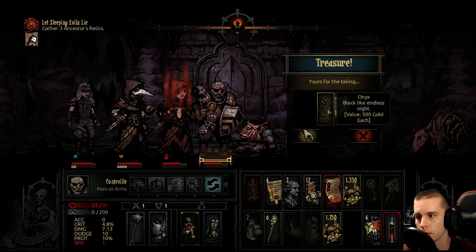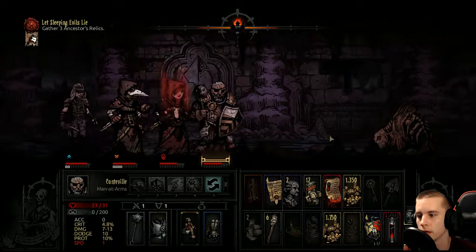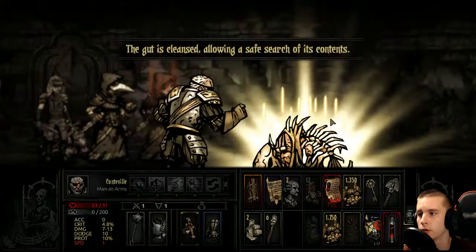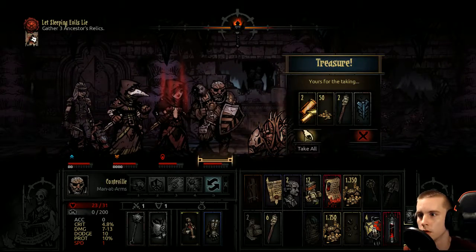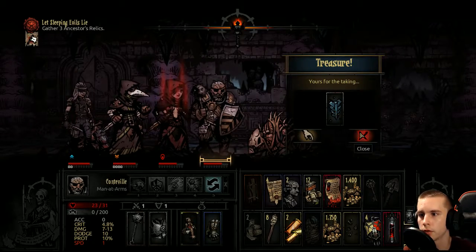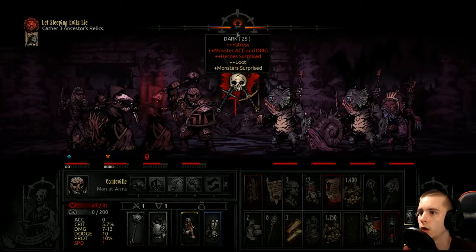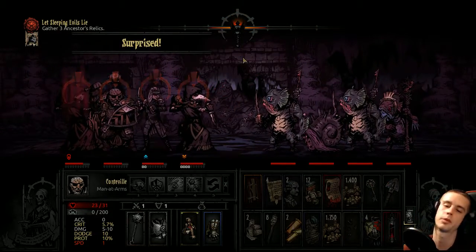Ancestor's relic — I have to hold on to that. Holy water — we could use a purge something. Use that for that. Up here we have more fish — we could use medicine. We don't like an amulet. Oh god — low light, and we're surprised. Uh oh.